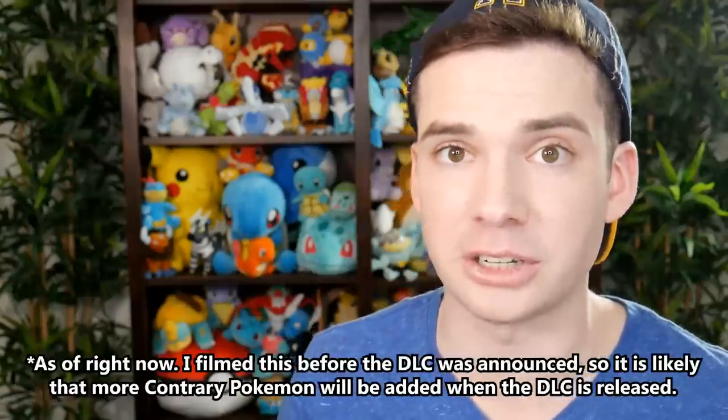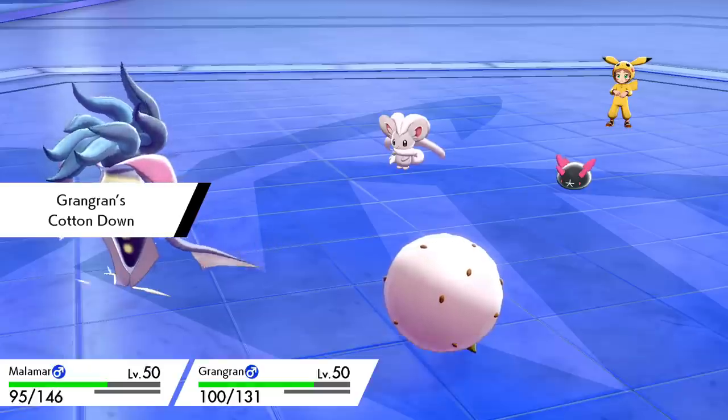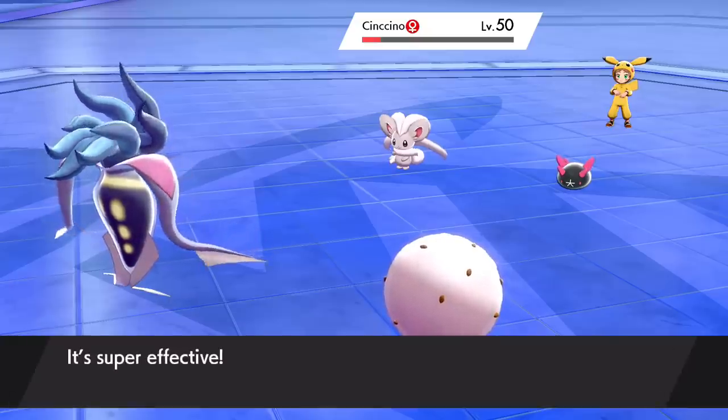Or you can use Shell Smash on a Shuckle and lower its attack and speed which are already terrible, but boost its defenses so it takes even less damage. Contrary also pairs really well with Cotton Down because while Cotton Down drops the speed of your enemy Pokemon, it will boost the speed of the Contrary Pokemon. Unfortunately, only two Pokemon with Contrary made it into Sword and Shield. The first is Shuckle, which doesn't really benefit from the speed raising. But the other is Malamar, which actually really benefits from this strategy — you can really improve its speed via Cotton Down and Contrary, then start firing off Superpowers which boost its attack and defense each time rather than dropping them.